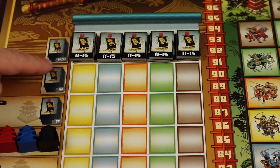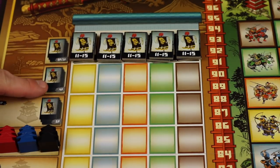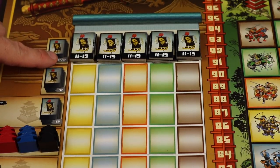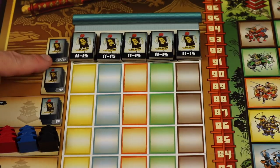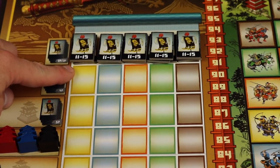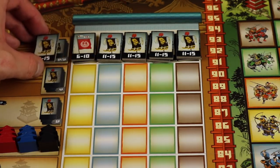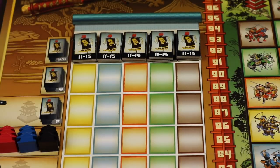Place each of those stacks in the row corresponding to the number of players — five players here, four here, and for three players they go here. Special note: if you're playing with two players, you do not use the lotus tiles, so all the blue lotus tiles are removed. You'll only have crane with dragon on top.